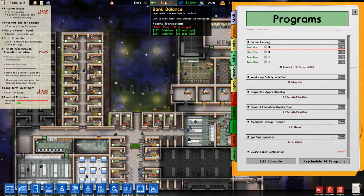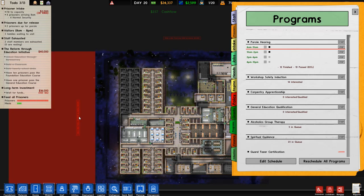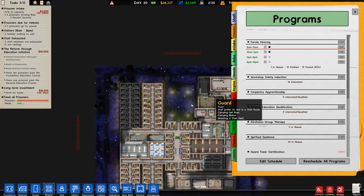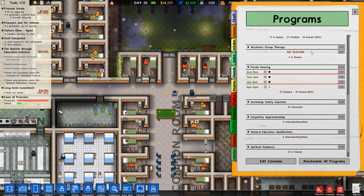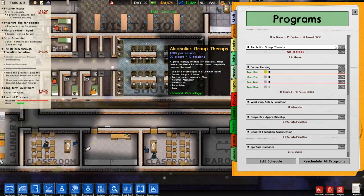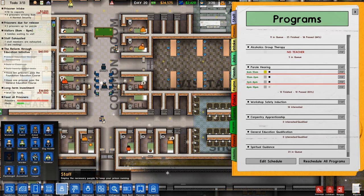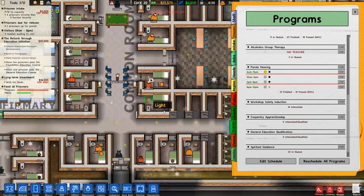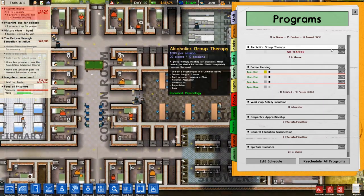Once I'm above around $30K I think I'll buy one of these areas so I have enough money to actually do something with it. Chairs are there — but it says 'no teacher' for group therapy. What do I need for that? We have a psychologist — do we need another one? The psychologist doesn't have an office here. I'll fire that one — that was a thousand dollars wasted. I wonder how I get this to work.